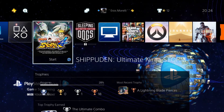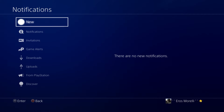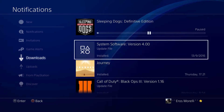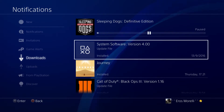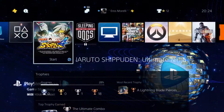Hey, what's going on guys, welcome back to another video. In today's video I'm going to be showing you guys the brand new update that just came out on the PlayStation 4, which is the system software update version 4.00.